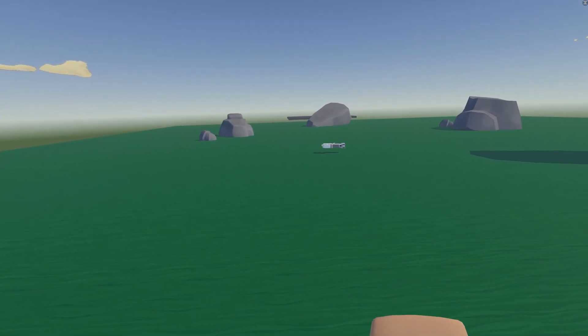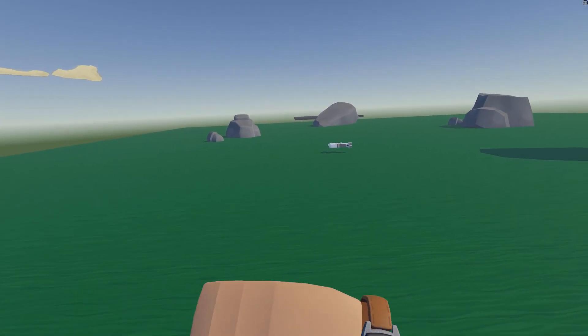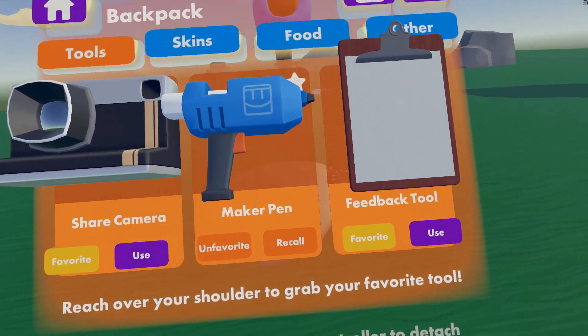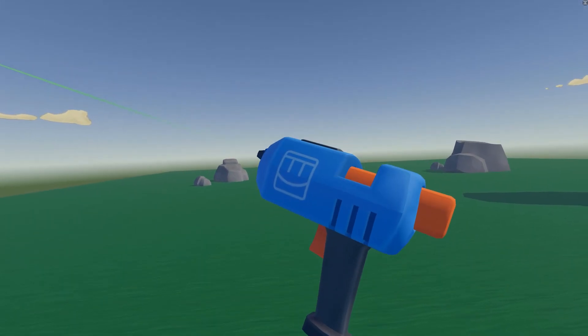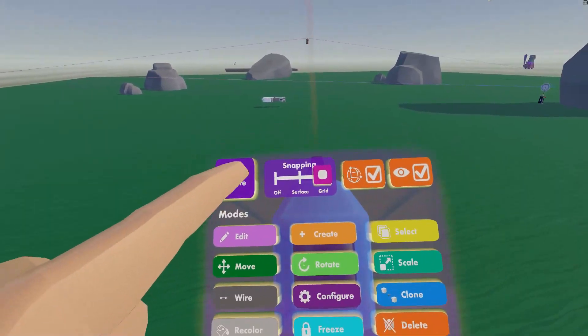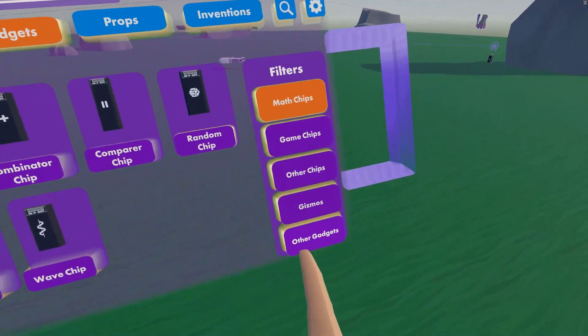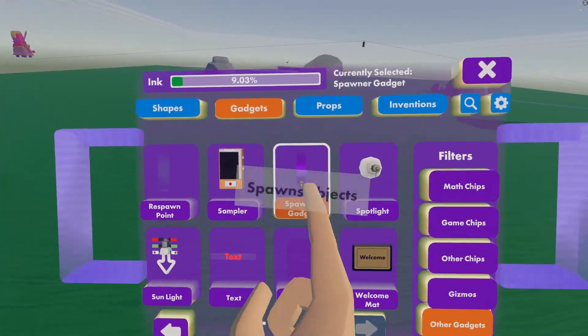The first step for creating with NPCs is to find your maker pen. Open your watch menu and press the backpack button to find your maker pen, then press the use button to spawn it. To get yourself a spawner gadget, look at the top of your maker pen and open the palette. Then go to the gadgets tab and under other gadgets go to the second page to find the spawner gadget.